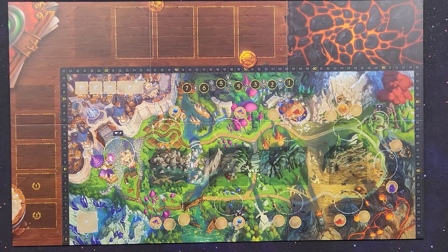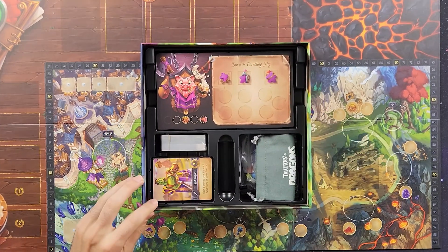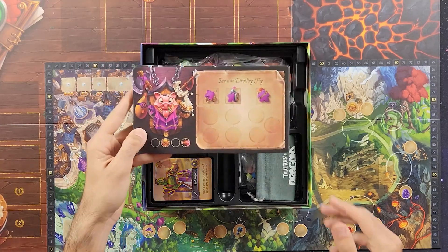After this unboxing I'll be doing the solo mode. Let's put the board back in the middle and take a look at some more components. Right away I'm going to assume we got five tavern boards here, which is five characters.